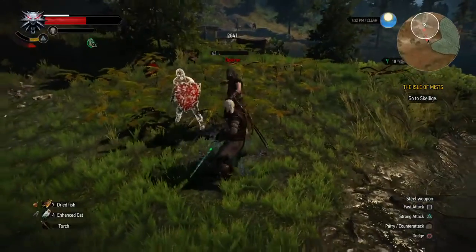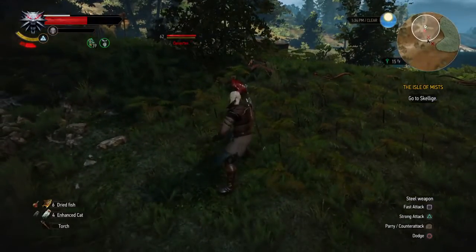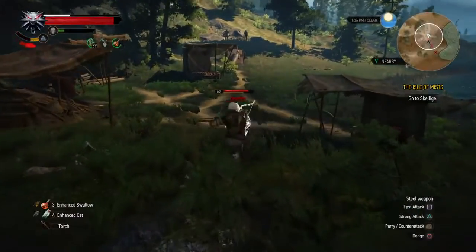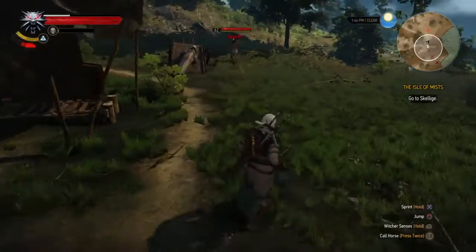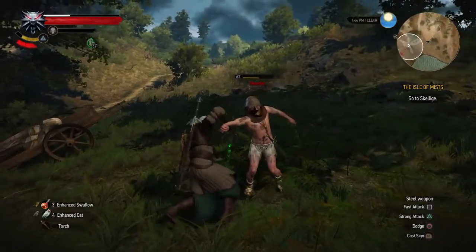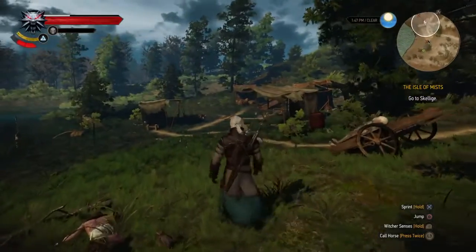Here at the third bandit camp I'm really starting to like this build. I like the Depletion enchantment the runemaster gave me, because by hitting with Aard it just takes away their ability to fight. What I'm doing here is preparing for level 100 - I want to get to Toussaint and tear up the monster spaces. I've seen on the internet that the deep freeze build is awesome, but I guarantee you no other creator is taking the mutation and adding the runemaster to it.